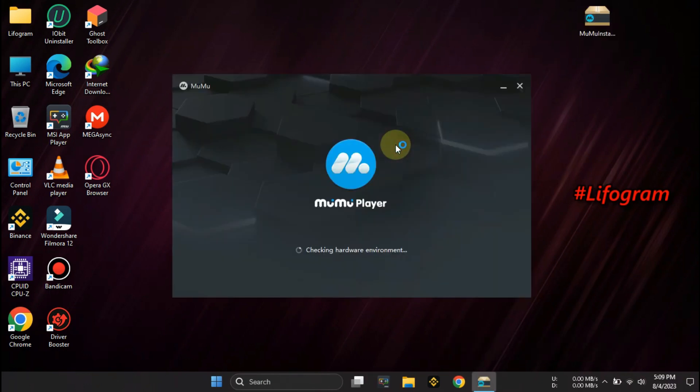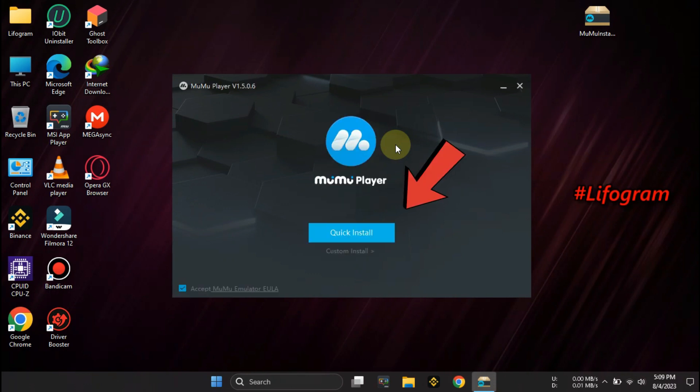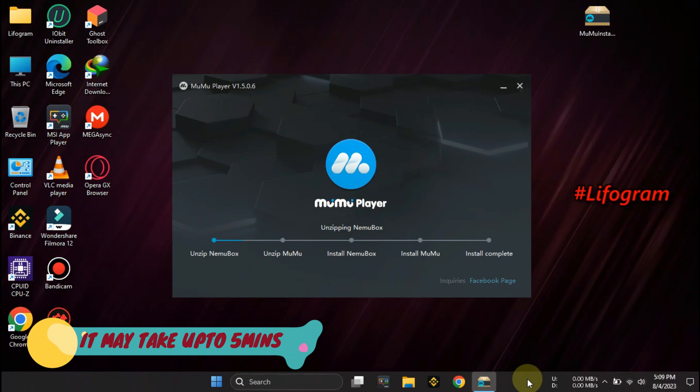I have provided this simulator in the description and comment box. Simply go to the comment box, download it, and double-click to run the simulator. Then click on the Quick Install button to begin the installation process.